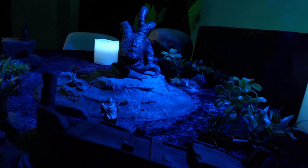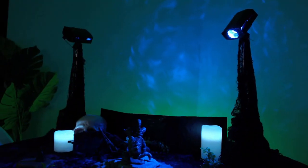The ripple lights can also be turned to face the wall or ceiling to intensify the effect around the room.